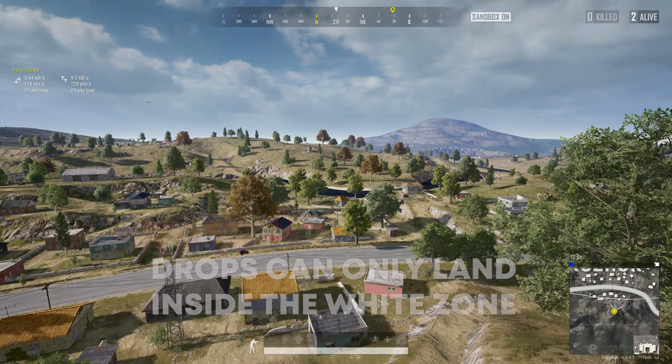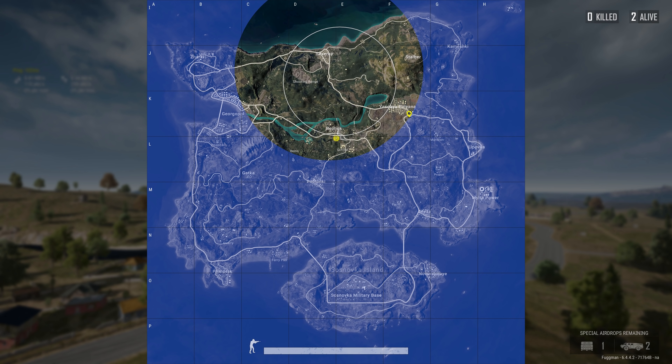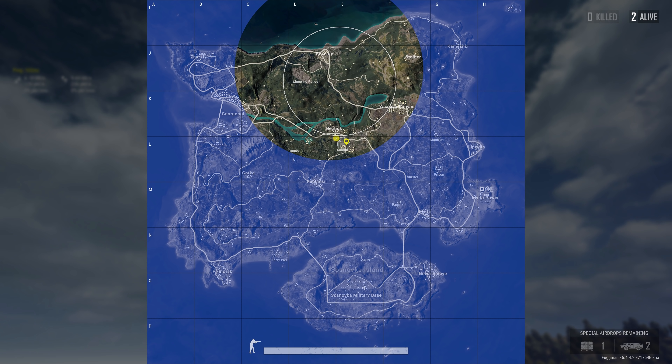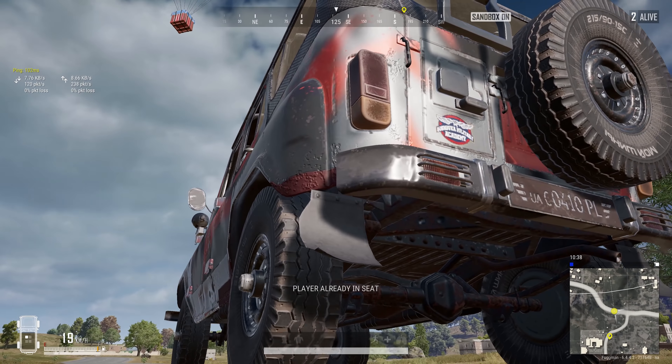Drops can only drop within the white zone — yes and no. If the plane started flying before it reached the previous zone boundary, the drop can land outside the white zone. Keep that in mind because some people think it can only ever drop within the white — that is not true. When the plane starts flying, the decision of where the crate drops is already made beforehand.